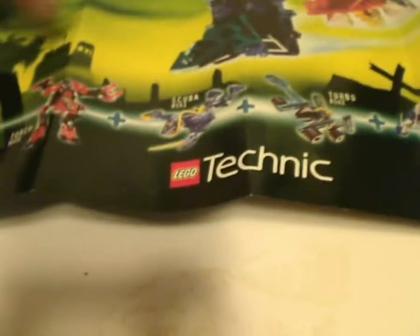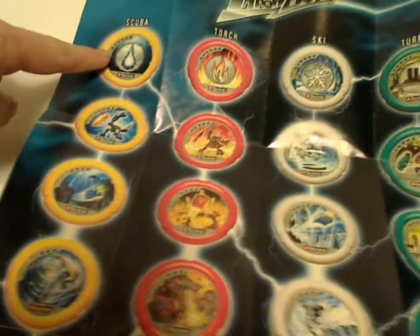What you also get with these four Throwbots boxes is a large poster showing the combination model. You can see the neat combination model and also the four that combine to make it — Torch, Scuba, Turbo, and Ski — building the Super Throwbots. Flip it over and there are all the different discs that you can collect, from the one with two lights to the one with all lights on.